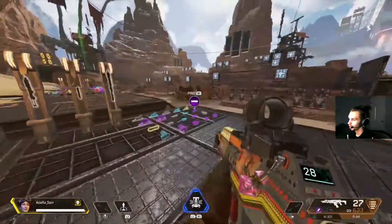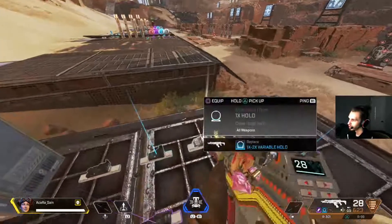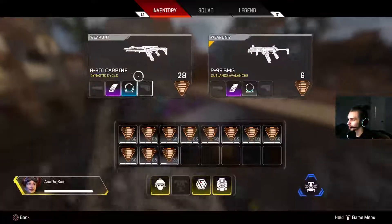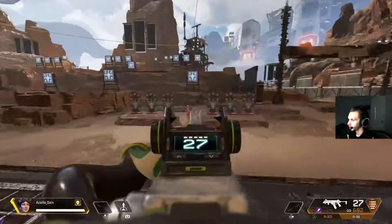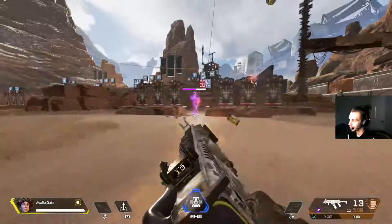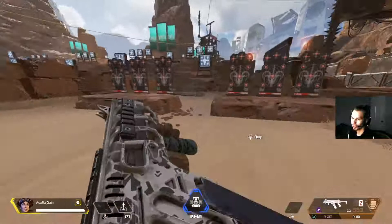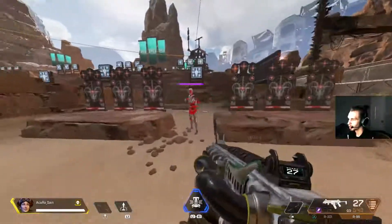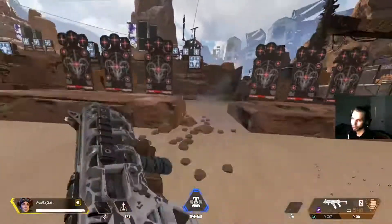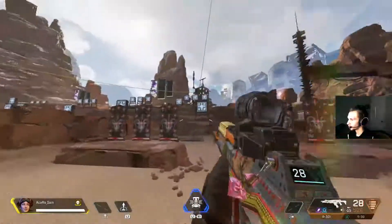An important factor: don't always put on your favorite sights. Instead of the HCOG, try the Holographic and get used to shooting with iron sights too, since the gun comes with them. Also always practice hipfire — it's a really important and effective way to shoot because you have full mobility. You lose mobility when you aim down sights, so get used to controlling your hipfire as well.